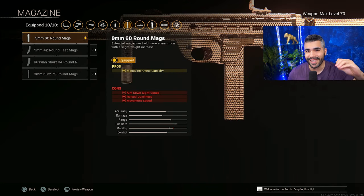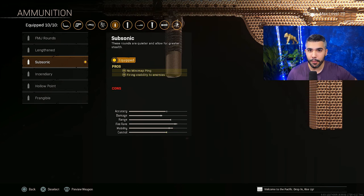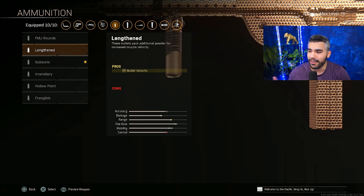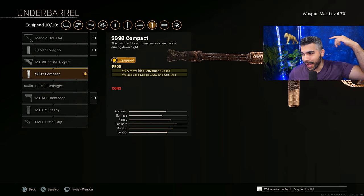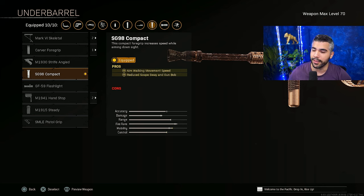For the magazine we're going to be rocking the 60 round mag. I've been loving subsonic especially when you're playing in quads — giving away your location can be a bad thing and it makes you an easier trade. You can rock hollow point if you want, but subsonic has been a go on SMGs. For the last attachment we got the compact underbarrel — incredible for more aim walking movement speed, and the reduced scope sway and gun bob is nice.